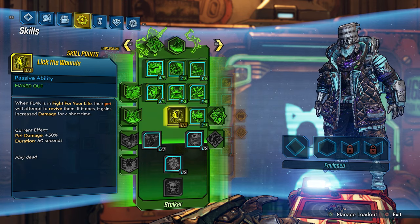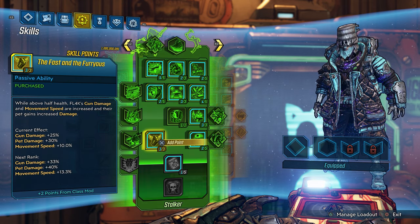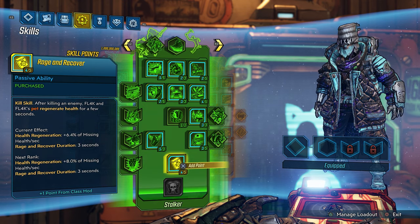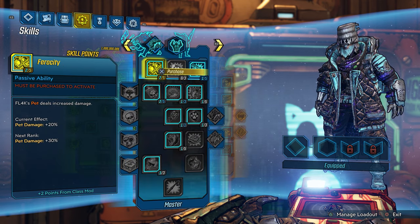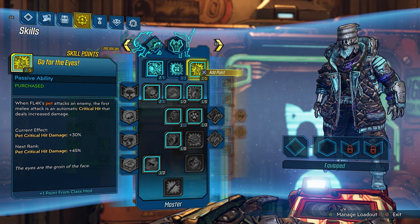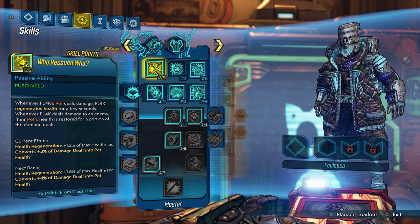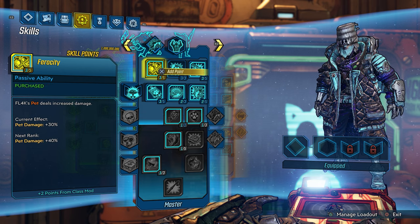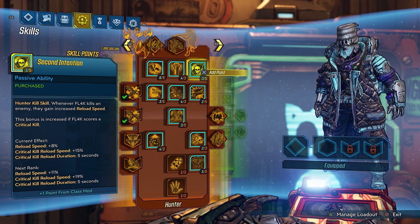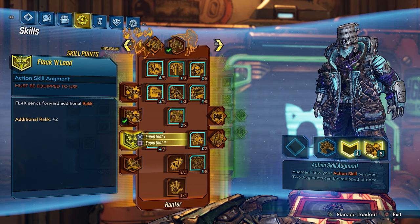FL4K's pets are totally unbelievable with these extra skill point abilities — they go over the top. Your pets in the battlefield are now actual soldiers assisting you, whether it be killing enemies or reviving you. You do not have to worry about going down with this Thrill Bot class mod because your pet will have your back 100%. FL4K is totally augmentable, so with this Thrill Bot you have total control.